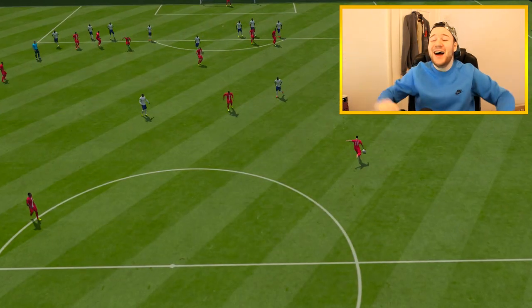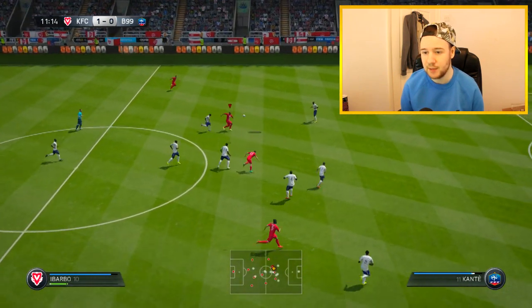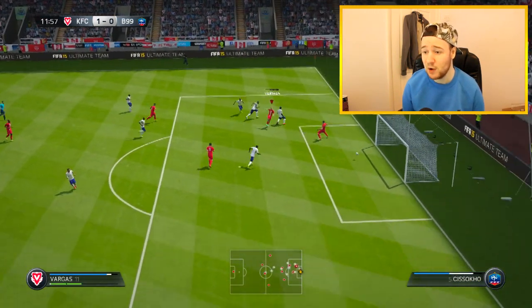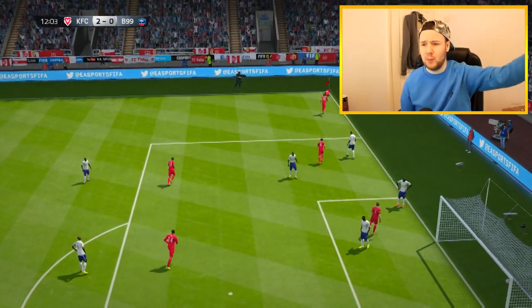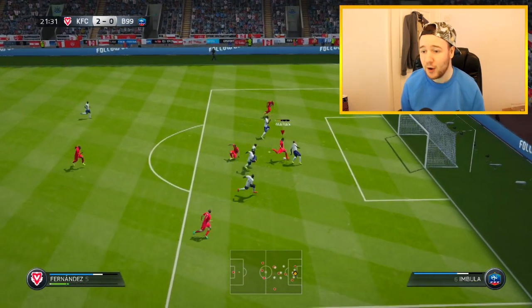It's so unfortunate for him. Vargas — oh Vargas with the skill! I really like Vargas and Ibabo up top as a partnership; it works very, very well. Vargas is through now — what a finish! That was really nice. I'm going to leave the whole build-up play in because it was really good: nice passing, good shot, and over the top — Fernandez is through now, don't mess this up, chip — oh!